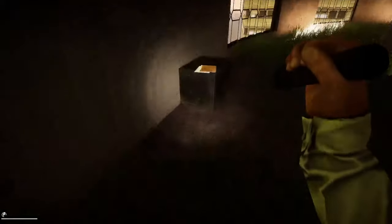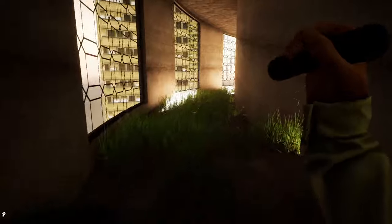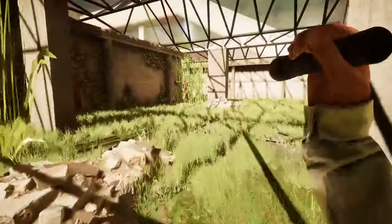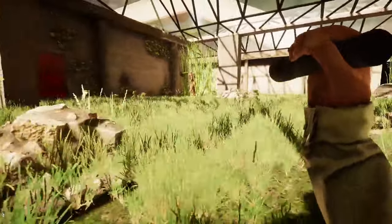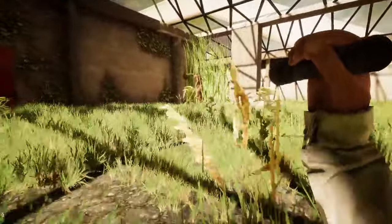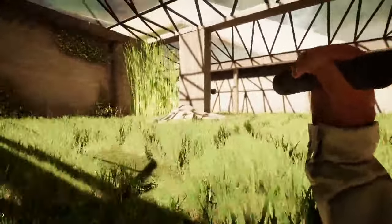Continue down the hall to find some lore on the newest entity in the game: Entity 172, or the Devouring Plant. This entity lacks vision so you can easily sneak around it. If it happens to spot you, you can easily outrun it and lose it by taking sharp turns or hiding. When looking for a spot to hide, be sure to look for tall grass, as it is a suitable hiding place on this level.